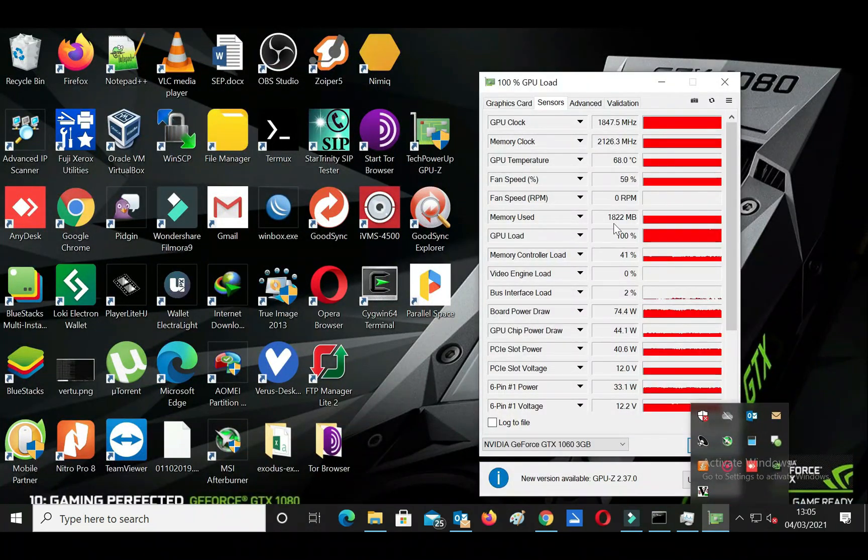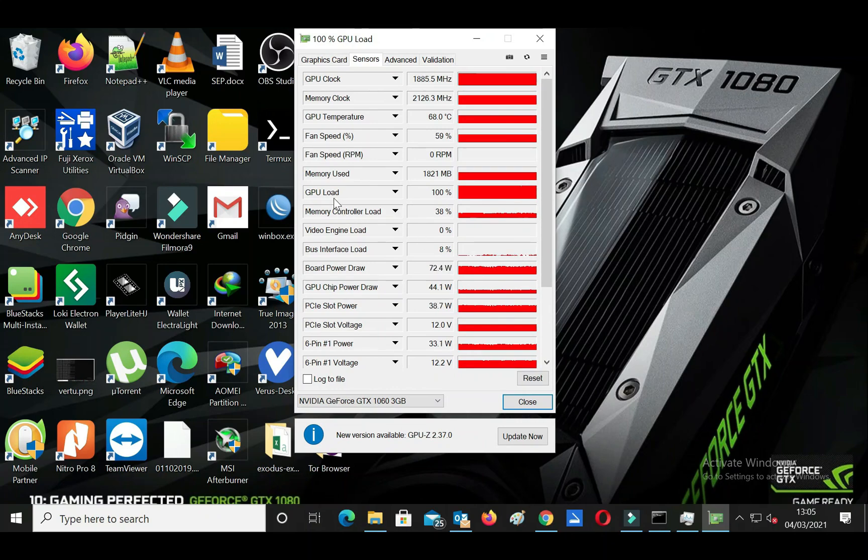Install GPU-Z to see the power consumption used by your GPU. As you can see, the power consumption of the GTX 1060 is 78 watts. The estimated power consumption of the whole system is around 100 watts.